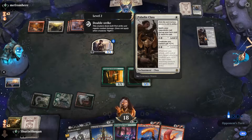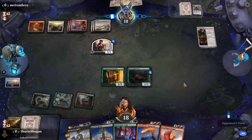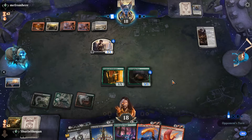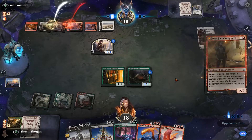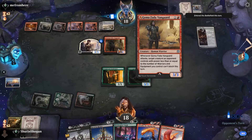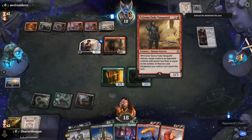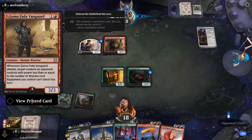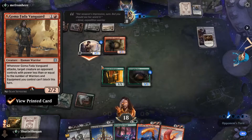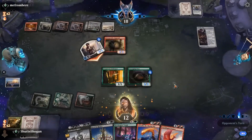Let's see: whenever you attack, target attacking creature gets +1/+1 for each other attacking creature. So you have to have other creatures on the board for Paladin — that's not that bad. It has to be for each other attacking creature. Goma Fada Vanguard — when it attacks, target creature an opponent controls with power less than or equal to the number of warriors and equipment you control can't block. And there's the double strike part — that's kind of wild. I forgot about that.